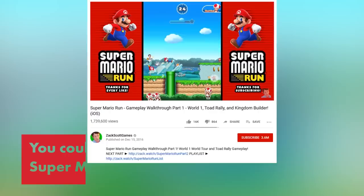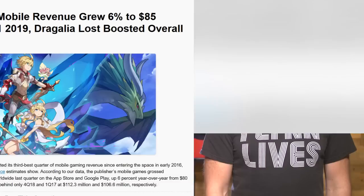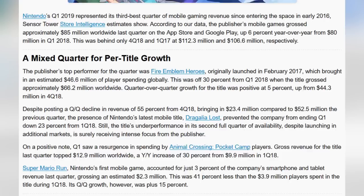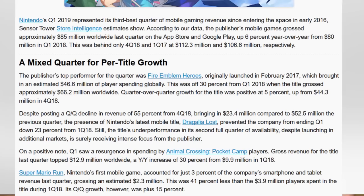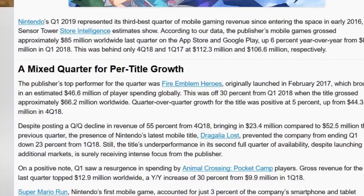For its part and to its credit, Nintendo has tried to resist all of this in the past. Its very first mobile game, Super Mario Run, had a completely different business model: pay $10 up front and you get the whole game. But Super Mario Run didn't make a lot of money — in the last quarter it accounted for just 3% of Nintendo's overall mobile revenue, grossing $2.3 million. Meanwhile, Fire Emblem Heroes, which is full of the gacha mobile goodness, made more than $46 million in the quarter.